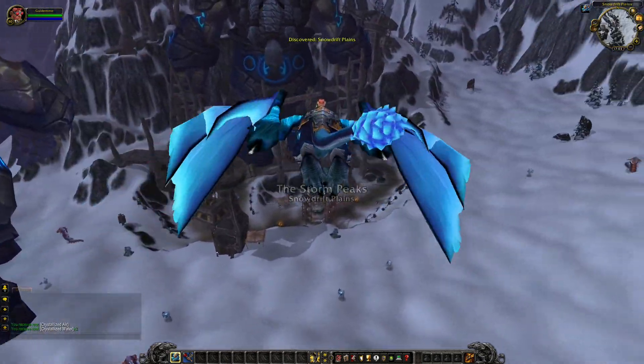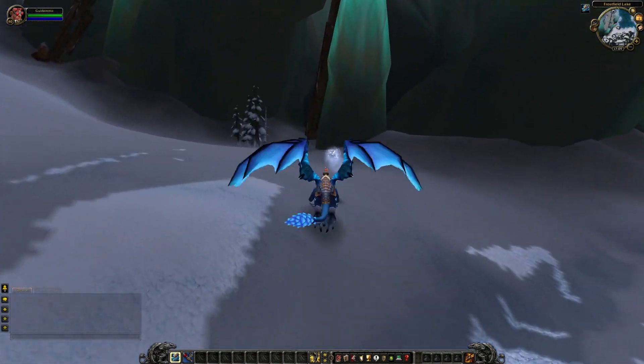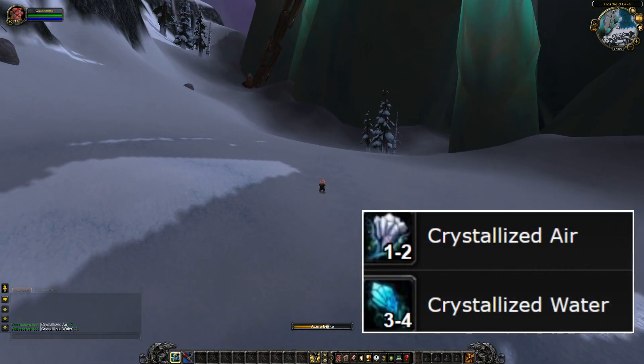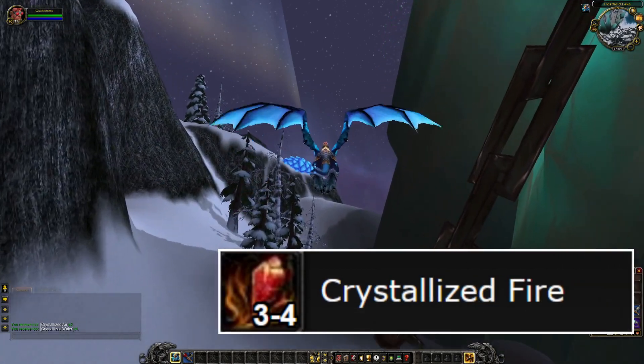In Wrath you can find three different kinds of clouds: the Sinter Cloud, the Arctic Cloud, and the Steam Cloud. The Steam Cloud contains Crystallized Fire and Crystallized Water. The Arctic Cloud contains Crystallized Water and Crystallized Air, and the Sinter Cloud contains Crystallized Fire.